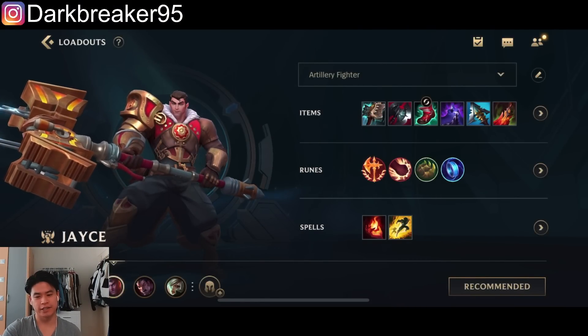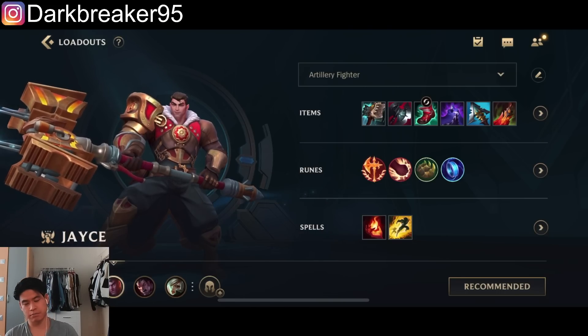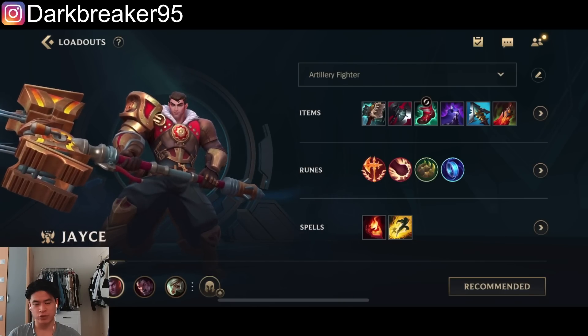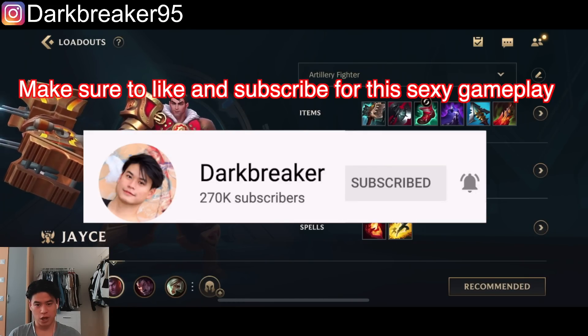Hey, what's up guys? DarkRicker here, and in today's video we're gonna play Jayce on the new patch. He received a pretty significant buff on the first ability, both for the melee form and for the ranged form. The scaling is 10% more AD and his poking does so much damage.